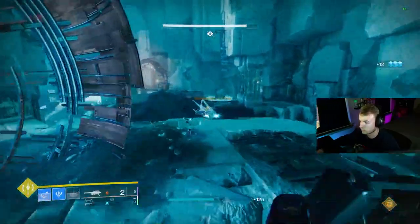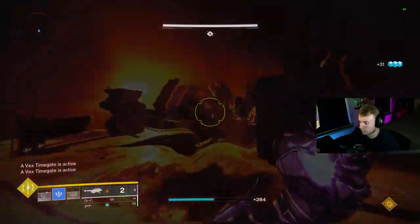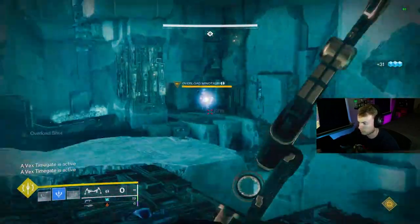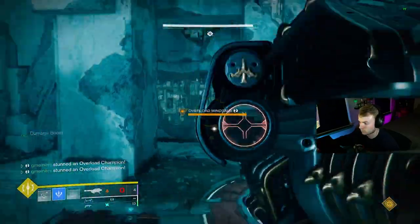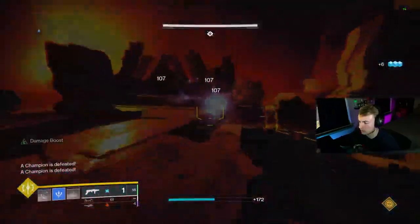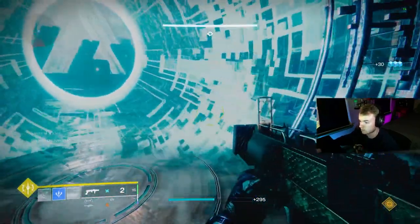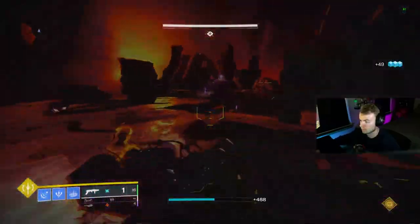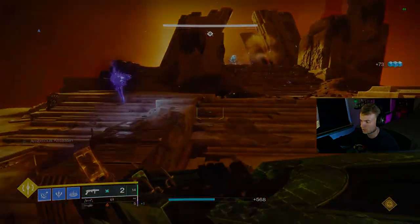I've done like 4 or 5 trio flawless raids, a duo flawless, and then some speedruns for both raids and GMs all this season, so this list is going to contain weapons that I used in those settings, which made the runs easier or were just too good not to use. If you guys are new or returning players, I will also be going over exactly how you yourself can get each of these weapons as easy as possible. Only 2 weapons are not craftable, so you're not going to have to mess around too much with unnecessary god roll farming. Do keep in mind this list is in no particular order.